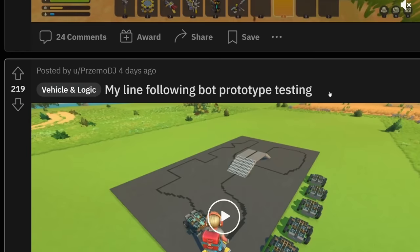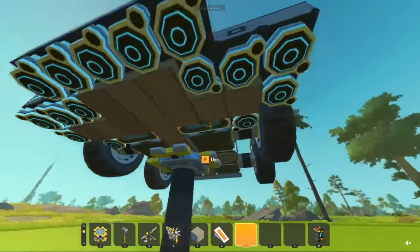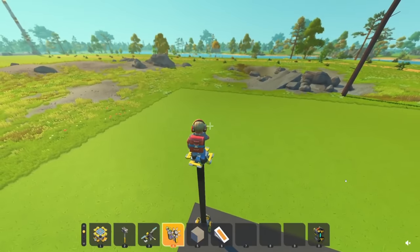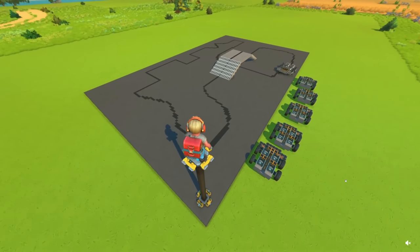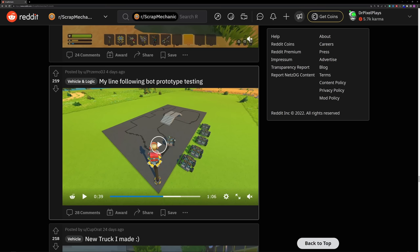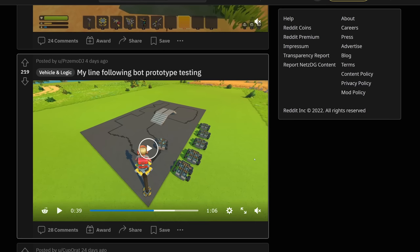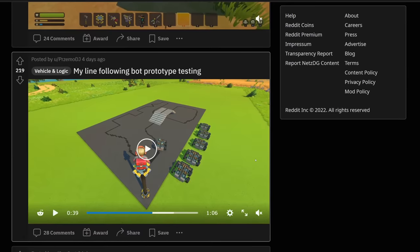My line-following bot prototype testing. I'm wondering why not more people are trying to build AI cars. I like how they actually cut the video in a way. Actually, if you wanted to build a line-following robot it's not that easy — there's a bunch of logic on this car for a reason, but this is epic. If this runs on controllers, it would be cool to have a car that constantly goes between the mechanic station and the trader, and then you could just put things on it and it would just slowly drive up to the trader where you could pick them up later or something. It would be epic — it's almost like having a train track, but without the train and the track.